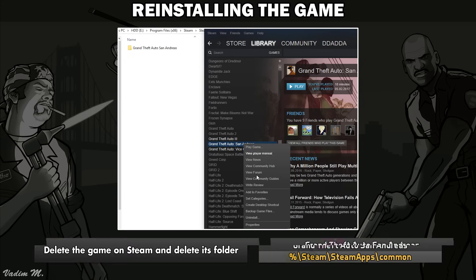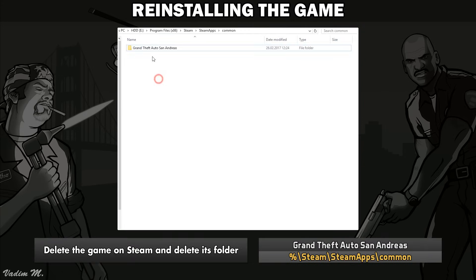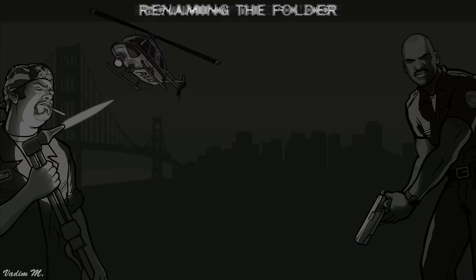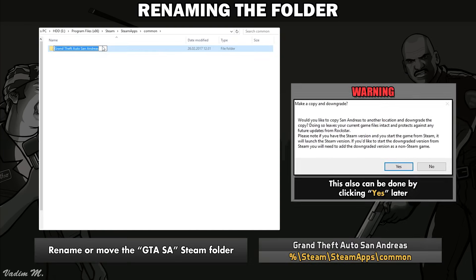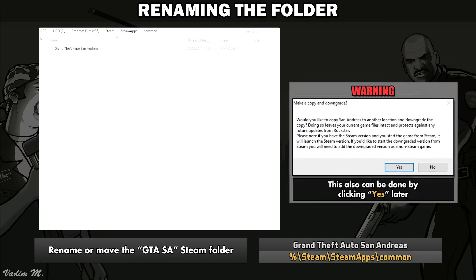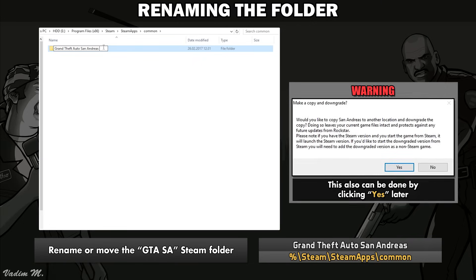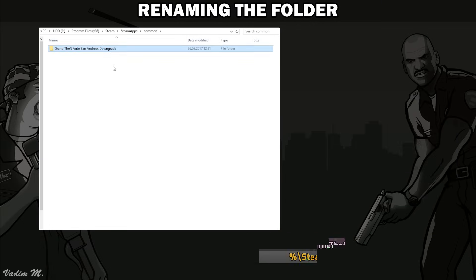First of all, I would strongly advise you to reinstall the game through Steam, because having a clean version increases your chances of a successful downgrade. After you did that, go into the Steam apps common folder and rename or move the San Andreas folder. In my case, I decided to rename it. In the future, this will prevent Steam from updating modified files if there is an update for this game.